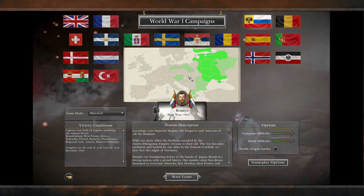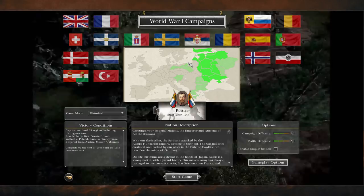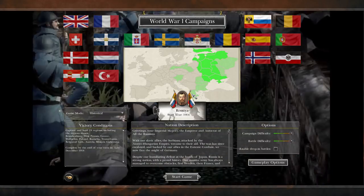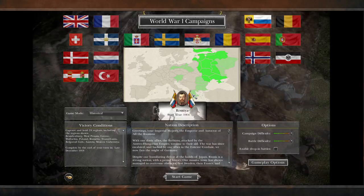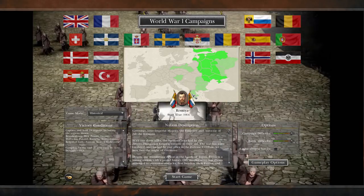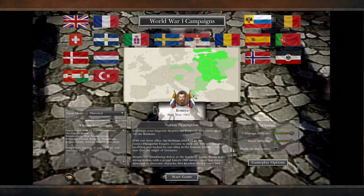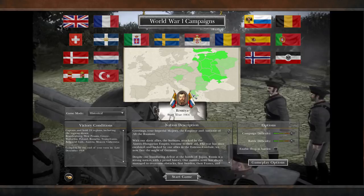Depending on how long this campaign goes, maybe in the future I'll open a vote for which nation to play next, as there are some minor nations that could be interesting for smaller campaigns. I should also mention that the 1212AD mod has its own campaign for Attila, which I'm interested in. Since I've been talking about moving away from Mount & Blade — it doesn't cater to my play style — I'll probably shift more towards Total Wars, and maybe do two Total War campaigns.